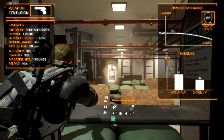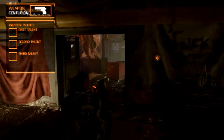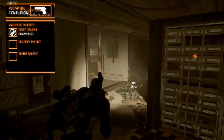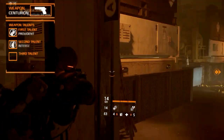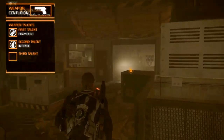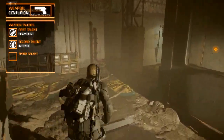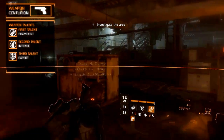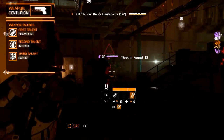Unlike other high-end sidearms, the named weapon variants have 3 fixed weapon talents. The first talent is Provident, which increases damage by 60% for the last bullet in the magazine. The second talent is Intense, which increases the chance to apply the on-fire status effect by 25% for the first bullet in the magazine. The third talent is Expert, which increases damage by 100% when the enemy's health is below 30%.